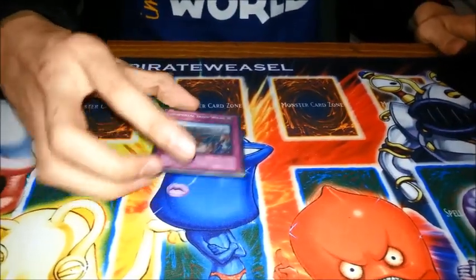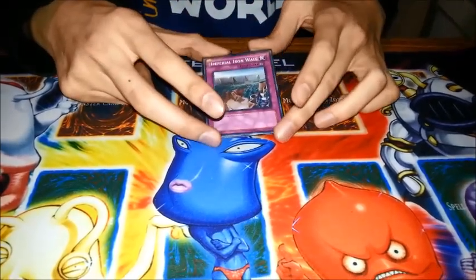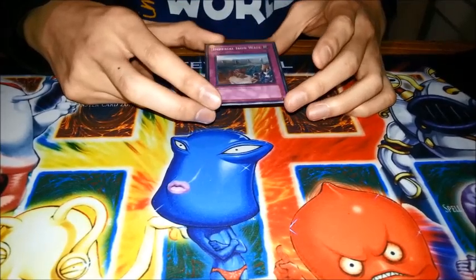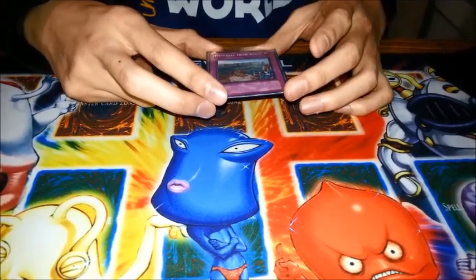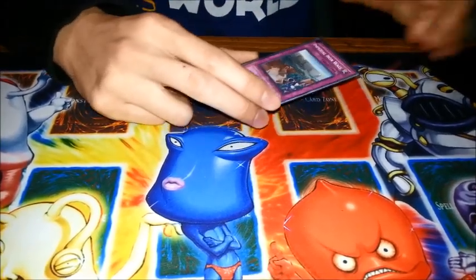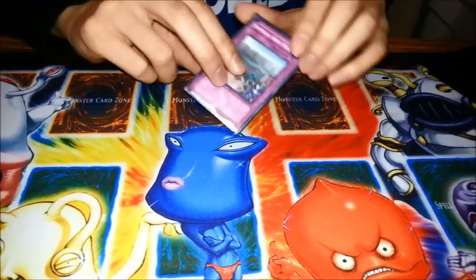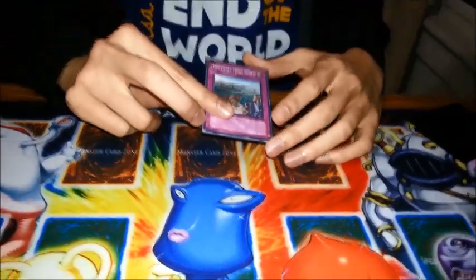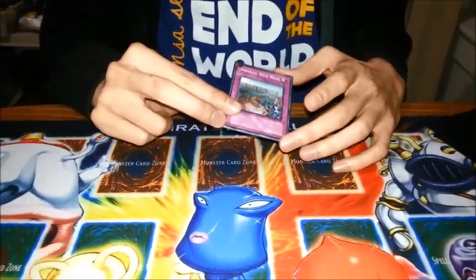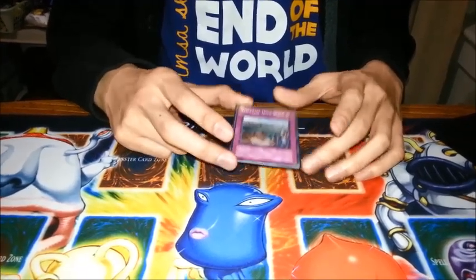Another thing it's good against is stopping Bottomless, Deep Prisons, and such, but unfortunately it doesn't prevent you from using those cards as well. It's good against Heroes and their Miracle Fusions. Even Wind-Ups can't banish Rabbit or make those plays, but it's probably not that good against Wind-Ups unless you don't have any other options. If you yourself use your graveyard a lot and you don't want things to get banished, this is the best option if you don't have Decrees or MSTs. It's just a solid choice.